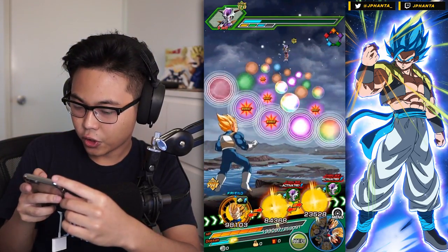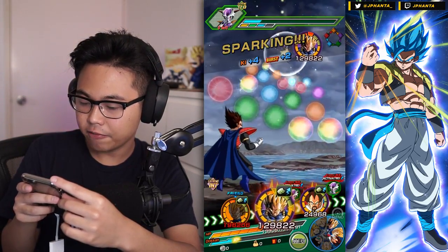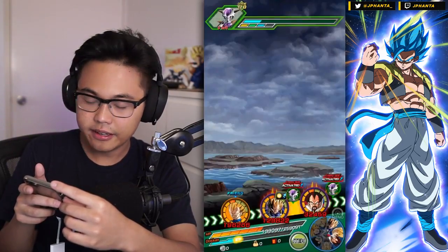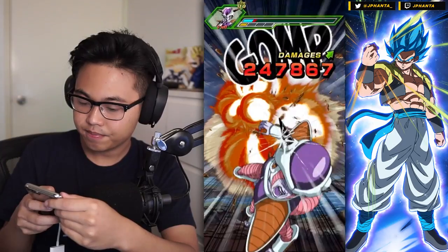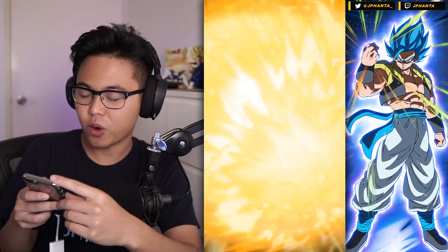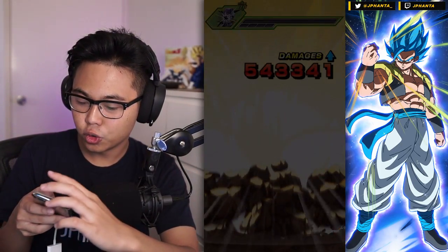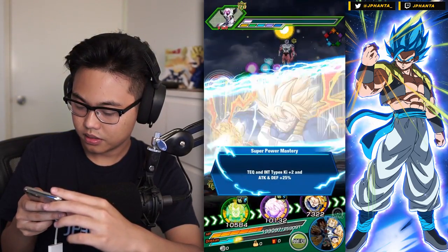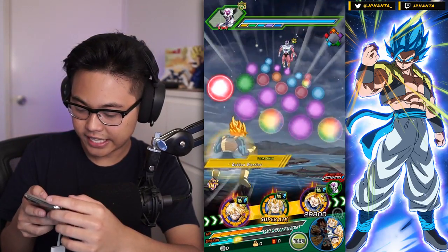I hope that Vegeta doesn't kill here so the LR Vegeta can get a hit in or take a hit. Utter destruction right there - first phase done, onto the second phase, the second form of Frieza. Not too bad of a rotation again - I'm just going to go like this.